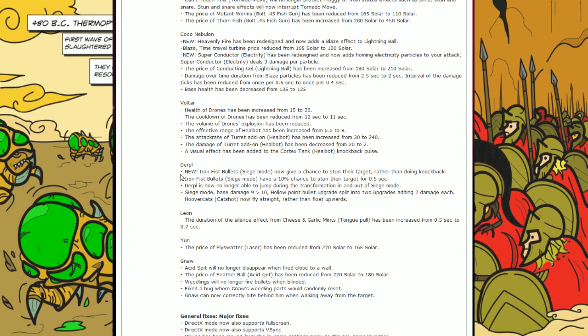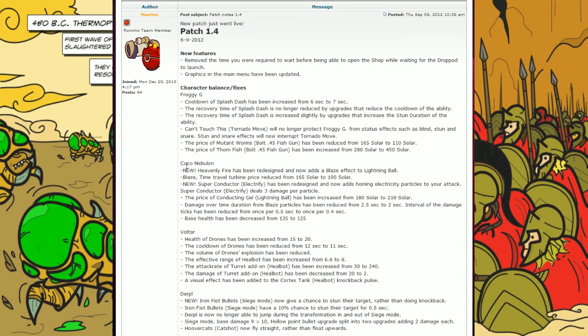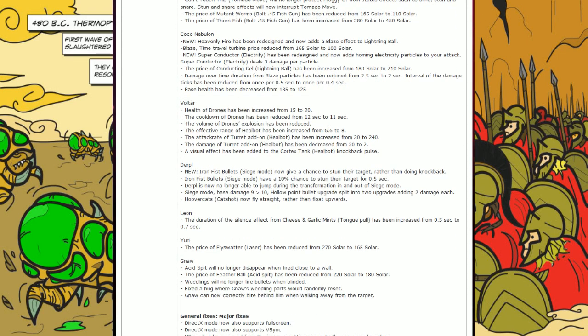On Durple's changes — he or she has a new change: Iron Fist bullets in siege mode now give a chance to stun their target rather than doing knockback. That is a huge update. Stuns are always crucial — when you stun someone, you can do so much more to that target compared to knockback, which can actually save your life. This could definitely help Durple deal with Froggy G, especially with the new nerf Froggy G got where he can now get stunned even during the Tornado Move upgrade, so you can easily cancel out Froggy G's tornado spin.